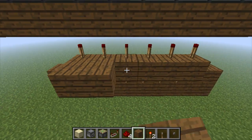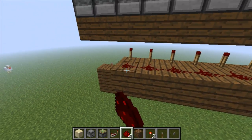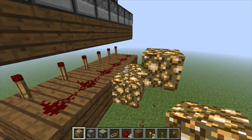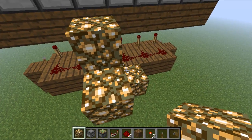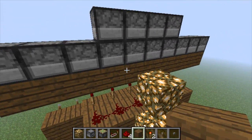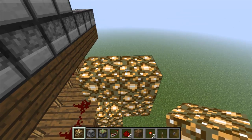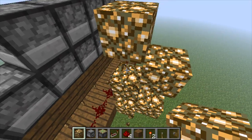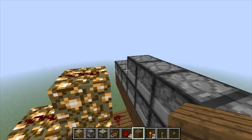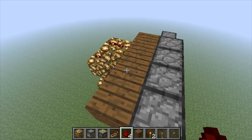Let's go blocks out from these torches and lead redstone like this. Grab a glowstone block - it's like instant wiring. There's some lag. Now put redstone on each block, and then go like this.